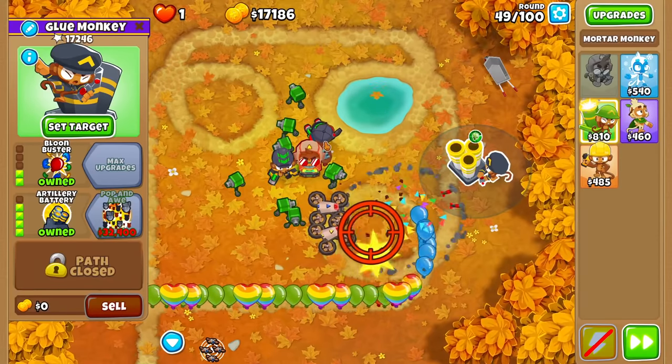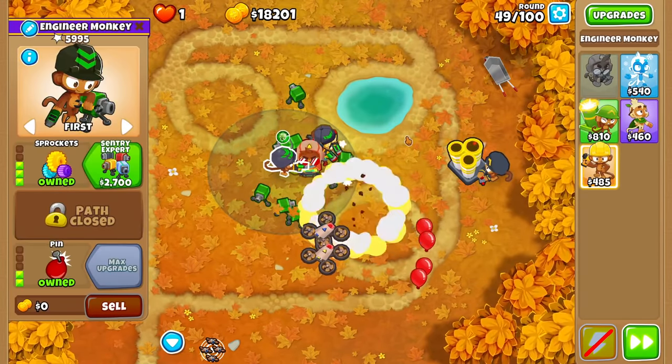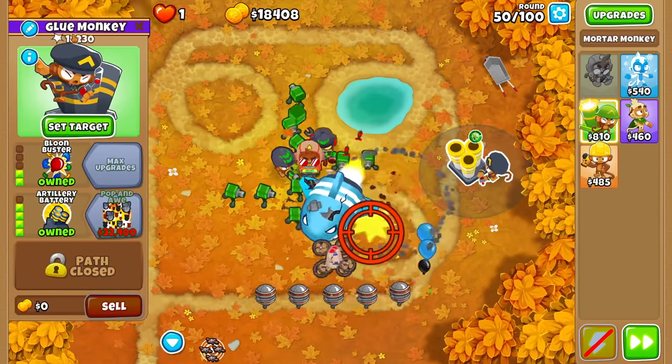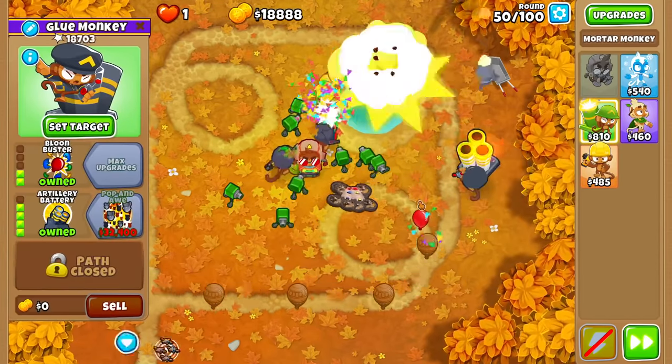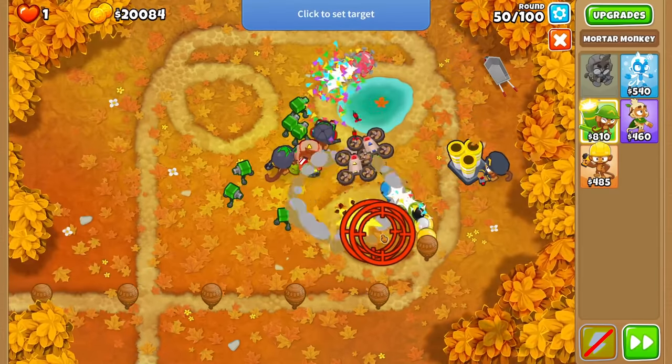17,000 pops — comparatively 1,500 and 3,400 for the others. Even this guy who's been around the entire game has 6k. The Artillery Battery is absolutely dominating. Our Mortar — we do have to micro him a little bit for these MOABs, but not bad at all.